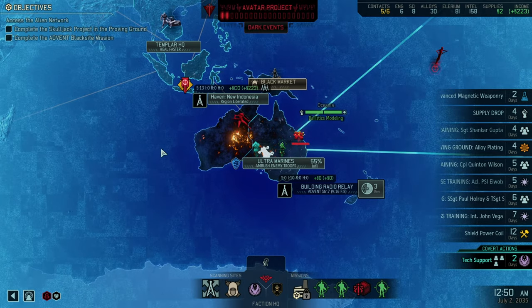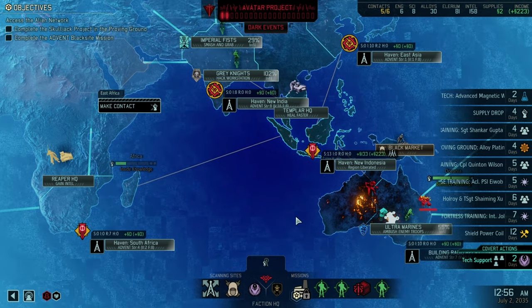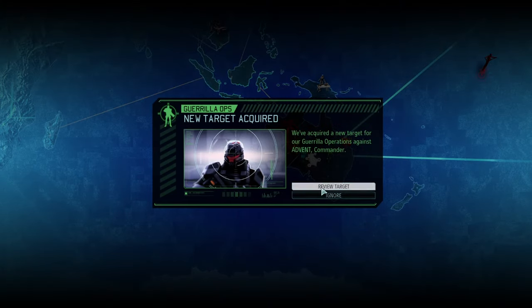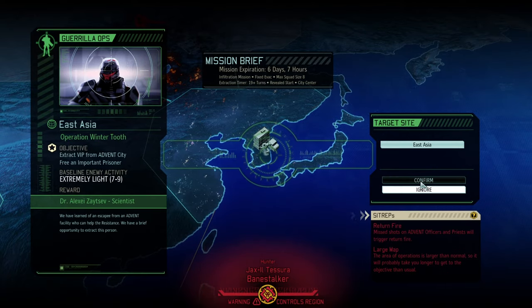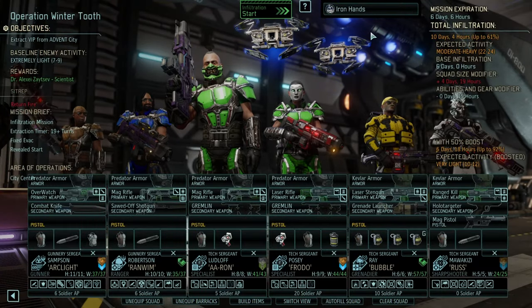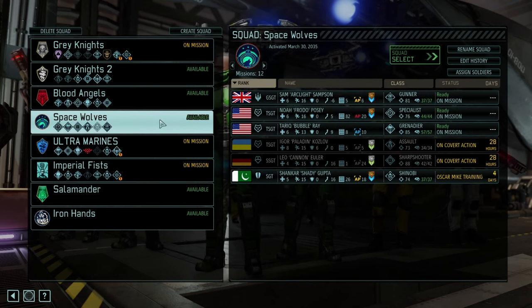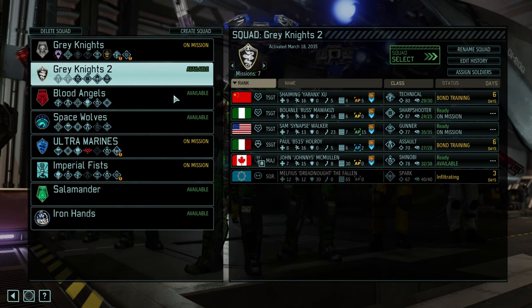We're now having Vigilance 16 here and Vigilance 16 there. So rest assured, the enemy is going to find ways of making our life miserable. There is another scientist — I like what I'm seeing a lot. Operation Winter Tooth is a go from my end. Whom do we put on that? Seems like an easy mission.